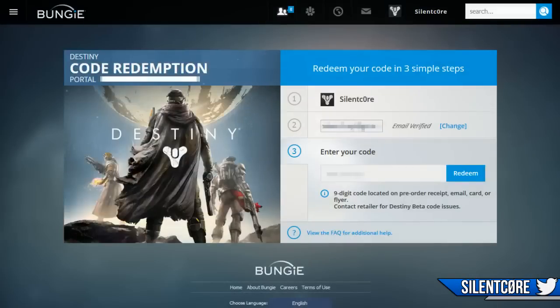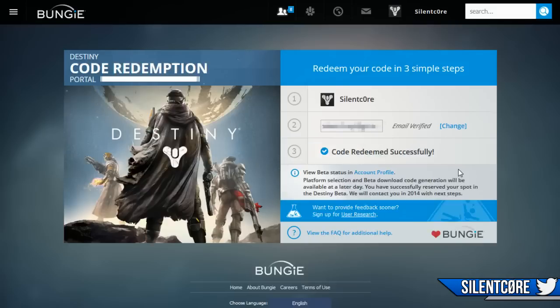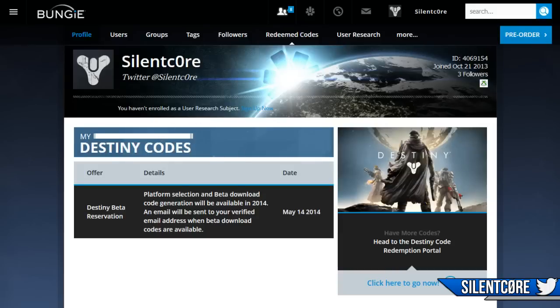You'll see here I'm already logged into my Bungie account. If you don't already have one, you'll have to make a Bungie account to be able to activate this code. Step 3 is actually inputting the 9-digit code. As you can see: 'code redeemed successfully.' Hopefully when you guys enter your code it will say exactly the same thing. You'll see there's a link here to account profile — you can click that and it'll tell you the status of your code, which is obviously guaranteed into the beta.